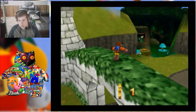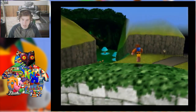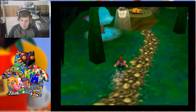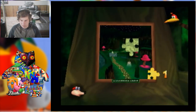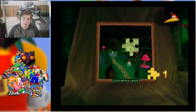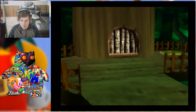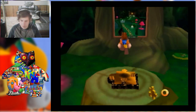Alright, first jiggy! I'm assuming I can just go and put this jiggy down on that puzzle piece. Stand on the podium and hit A to place the jiggy. Alright, first level's open — let's do this!